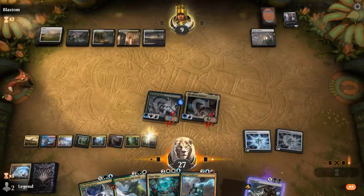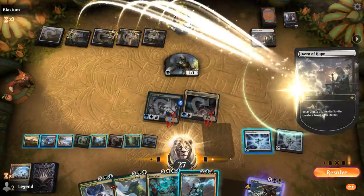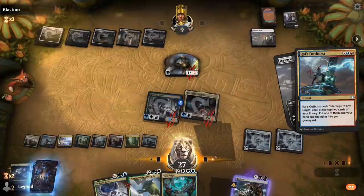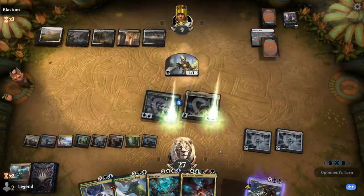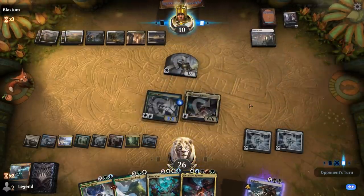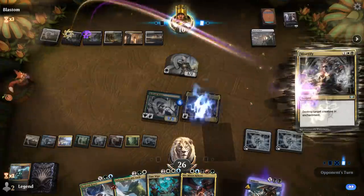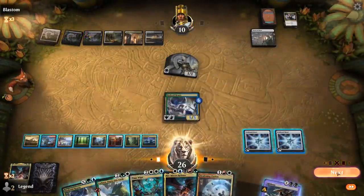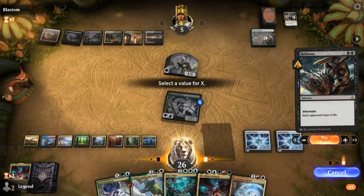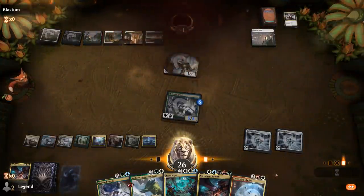We can definitely kill them next turn though. We'll Outburst one now and pick up another Niv. They get to draw one card at the cost of two mana. Mortify deals with Niv, but we can attack for 5 and Ribbons for lethal. Sweet, onto the next one.